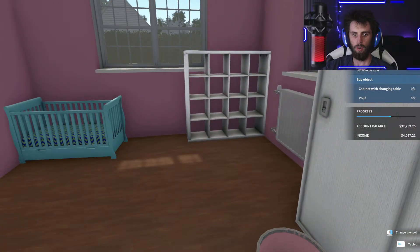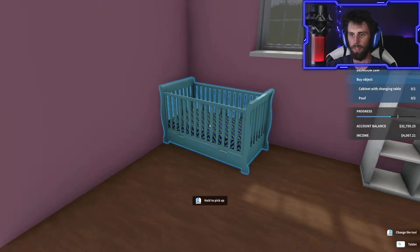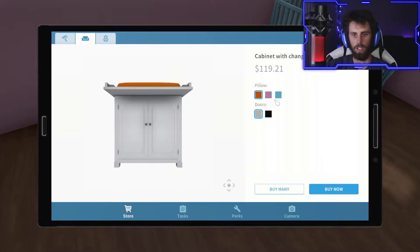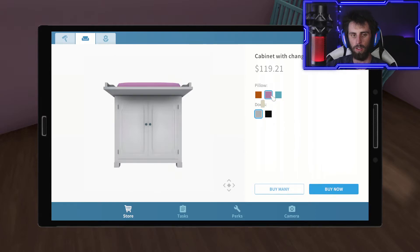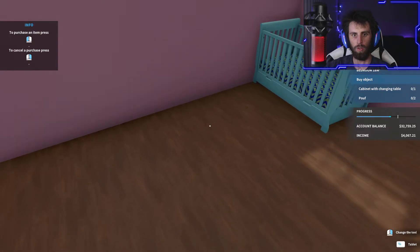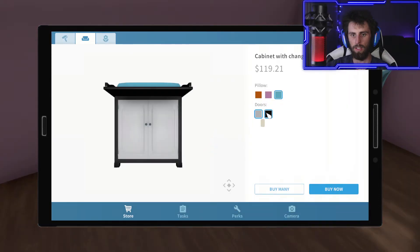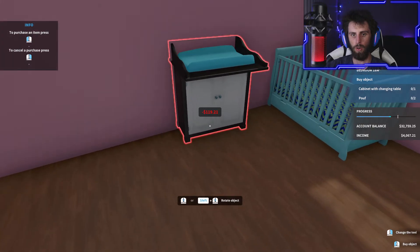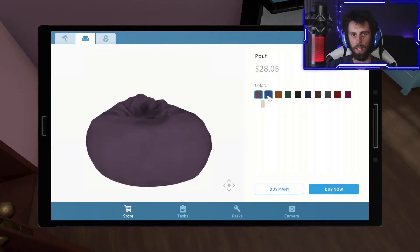That goes there. If I put it here... whatever. We're gonna match it - we're gonna go with that same color, oh but we can't choose. That'll work. This works just like that because I think that works well. We'll put this one right next to this. One more thing to buy - oh, a bean bag? Oh, that's what a poof is!